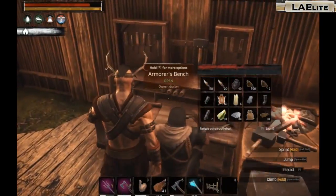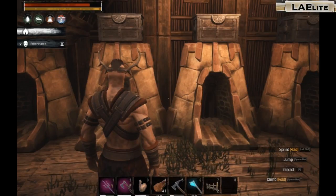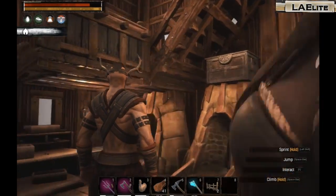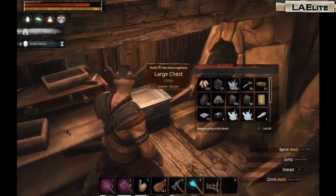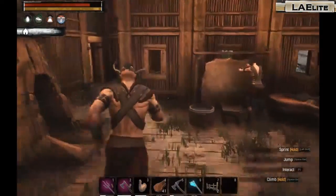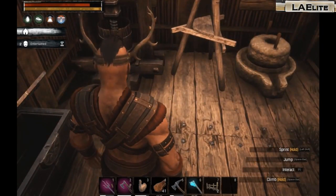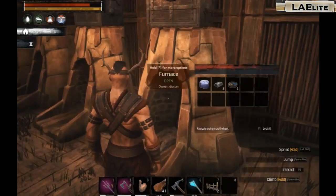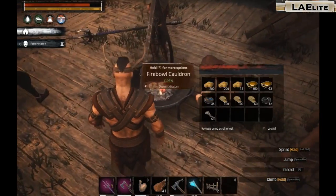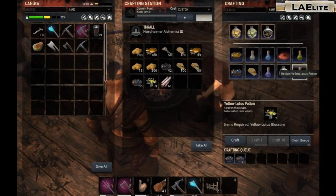I did make the flawless elephant armor and I'm gonna put that on in a little bit because I'm planning on going out across the bridge. I'm not sure what I'm gonna find. First thing I want to do is redo my stats - to do that I need these flowers and some coal, which should work. The yellow lotus potion.